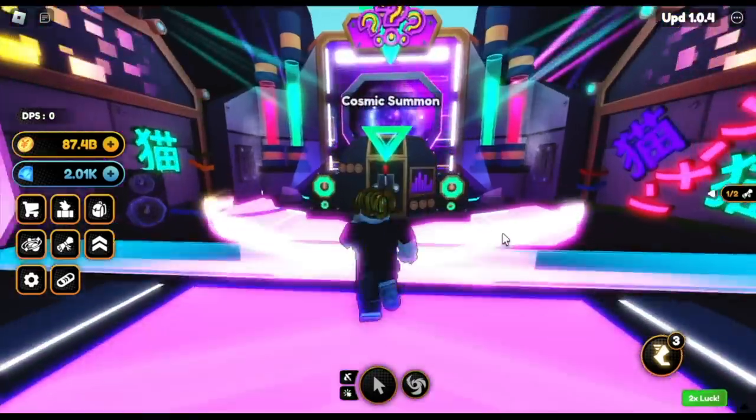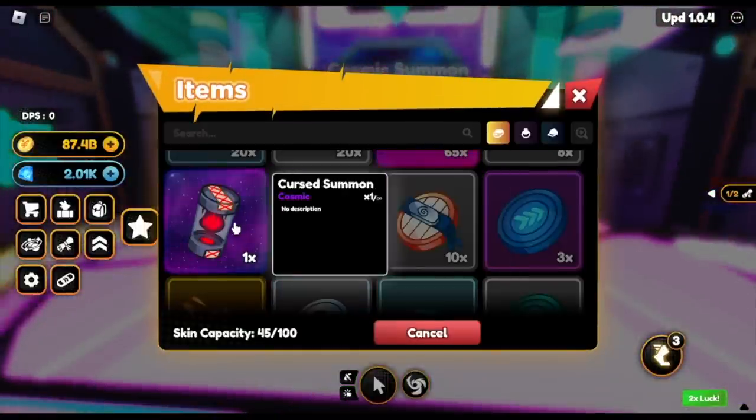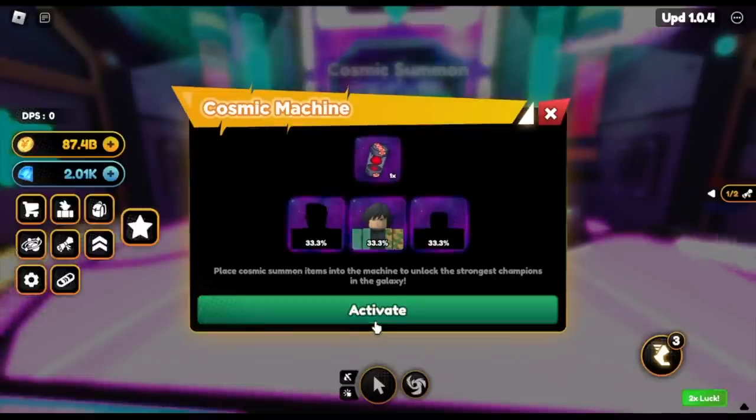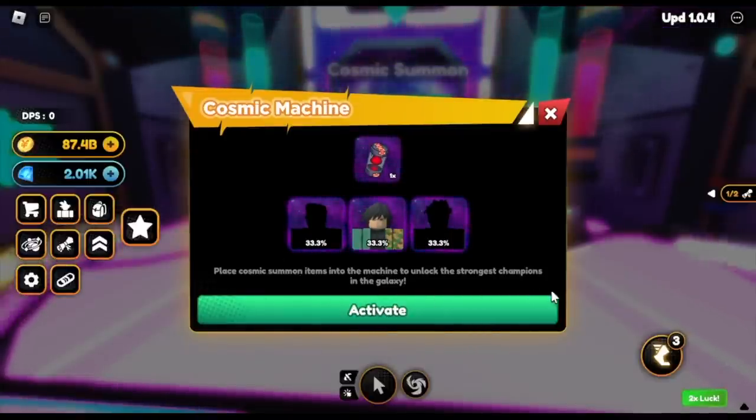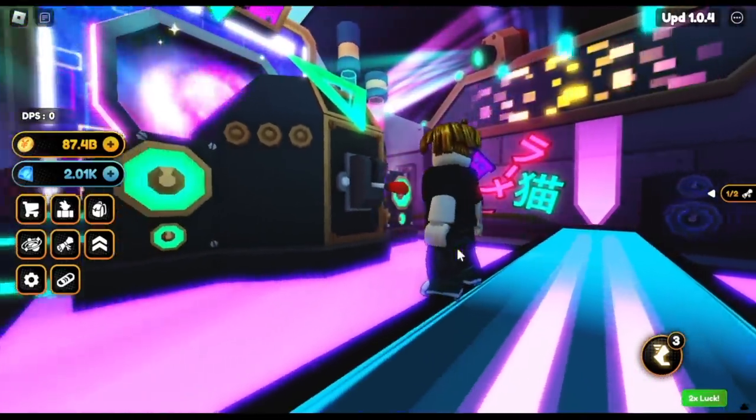Are you excited? I'm so excited because again, it's not easy to get this one. Let's summon this first unit — actually, Cosmic Unit. So we already have the first one. Our first one is Gyu.